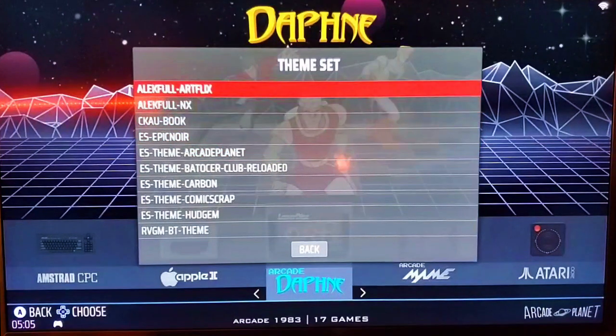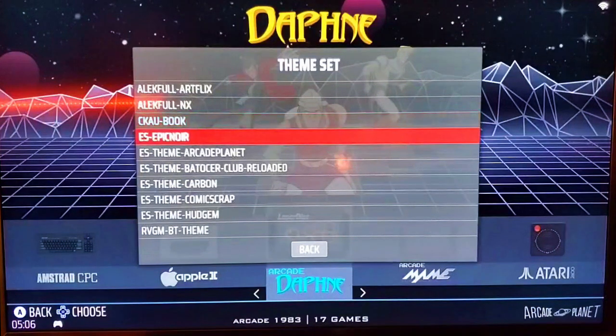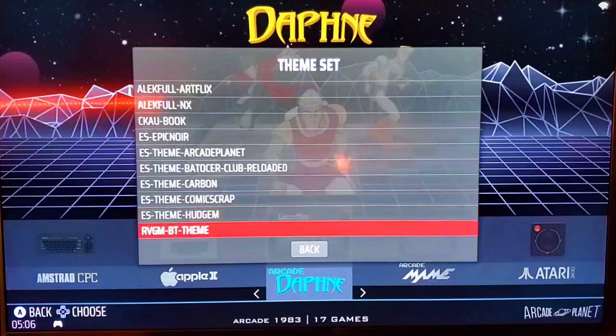This particular build I have has quite a few themes. We have Artflix, Book, Epic Noir, Batocera Club Reloaded, Carbon, Comic Strap, Hudgem, and RBGM.